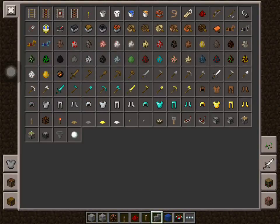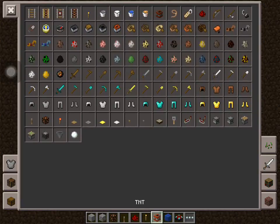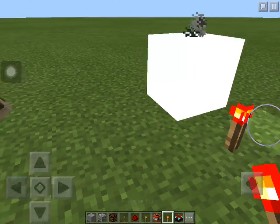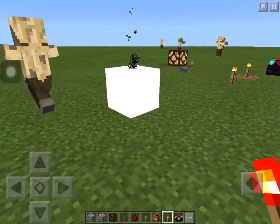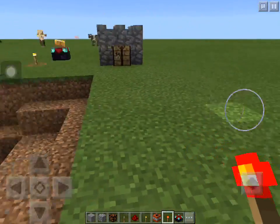Next we're going to do TNT. First you're going to need some TNT to break down. You need a redstone torch or something, or put in a steel to ignite it. And then everything dies.